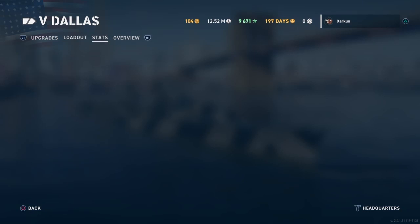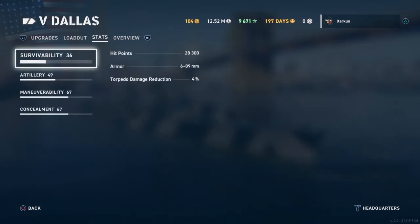Taking a look at the ship's stats: Survivability — 28,300 hit points, putting it right in the middle of the pack for light cruisers at the tier. Very comparable to the Leander, the La Galassonaire, and the Budioni, although the Budioni does have more hit points. Armor is 6 to 89 millimeters. I can tell you this thing is very lightly armored — even HE can do quite a bit of damage to it.